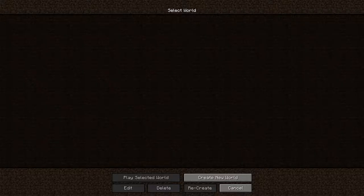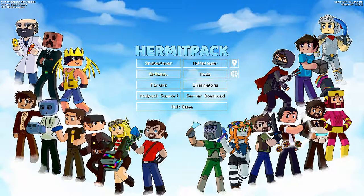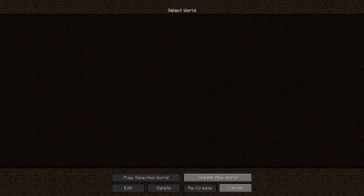So when I updated Curse, and when I updated the HermitPack mod pack, it deleted my worlds. I can create new worlds, go into multiplayer, even go to options. But my worlds are gone. All the hard work I put into that house, all the work I put into my single-player world — all of it's just gone. Just poof. Gone. Like nothing ever happened.